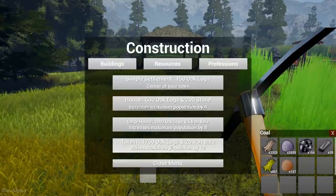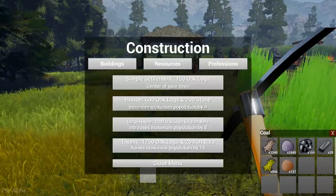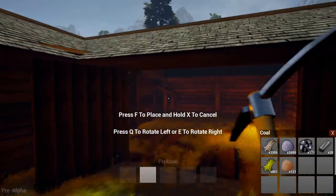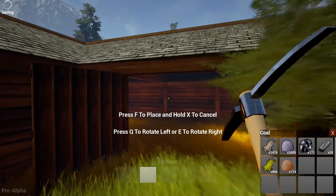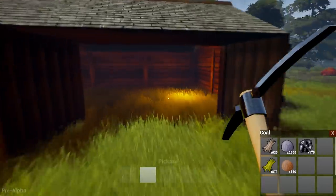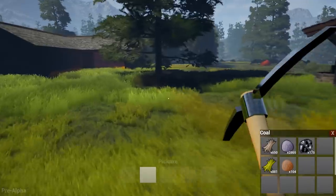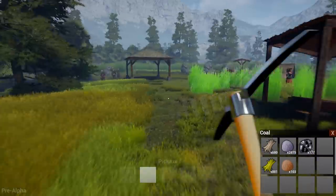We can still do a tavern with 1750 oak logs. The fact that we've got it, let's go ahead. Oh man, that's so large and in charge! Okay, this one — you can go inside. I can't see where this is gonna go. Man, this is ginormous. Maybe we put it right here. So we've got a larger house, and over here we can walk in. That's cool. So we'll put a few houses along in here. We've got a larger house, we've got the tavern where people can come and relax and have a tasty brew.